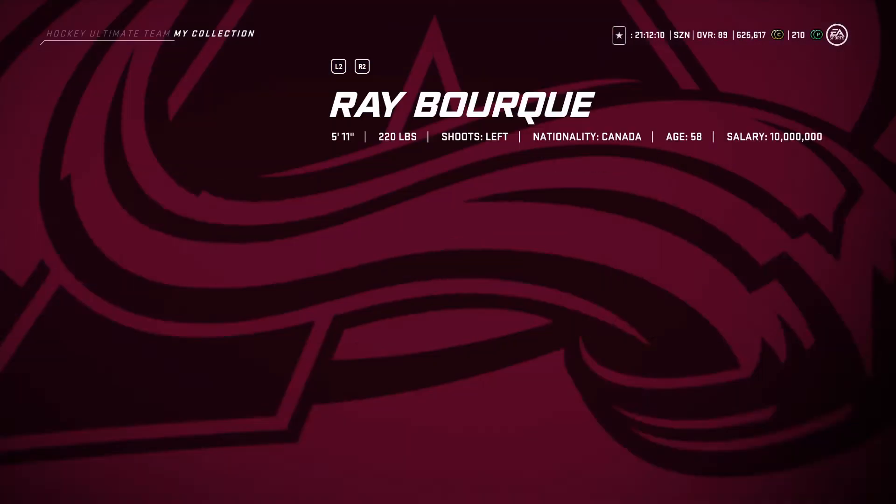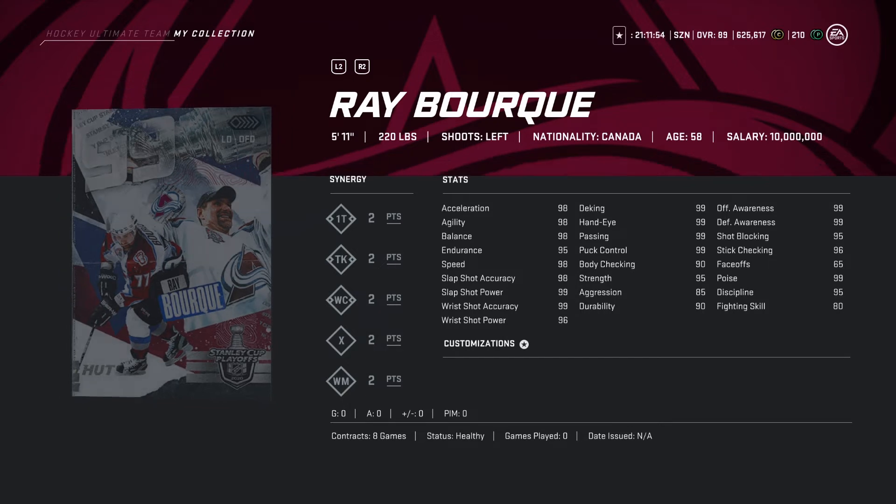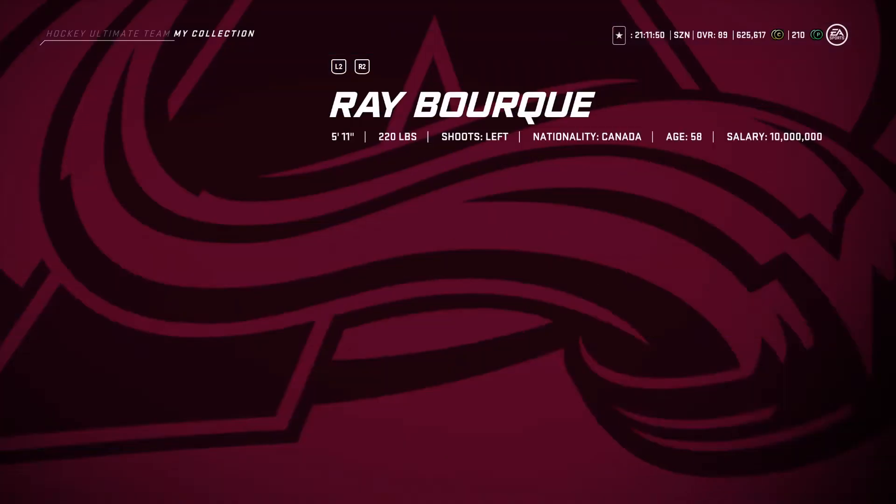Looking at Ray Bourque — lefty, 5'11", a bit short, but synergies looking very good and all those stats are absolutely all in the high 90s. Slap shot power at 90, all the stats are pretty decent. And yeah, if you're a big Ray Bourque fan, you're gonna absolutely love this card.